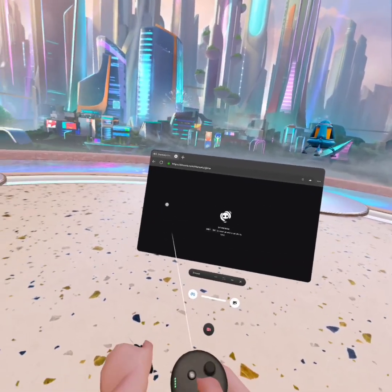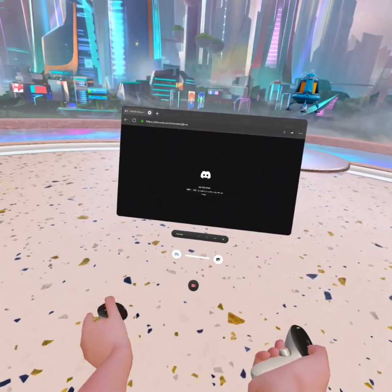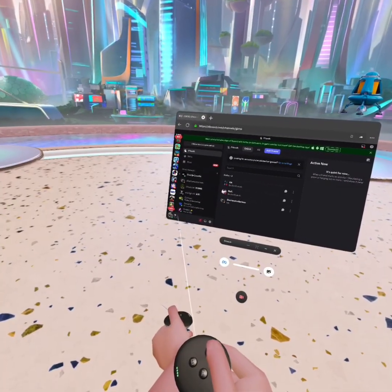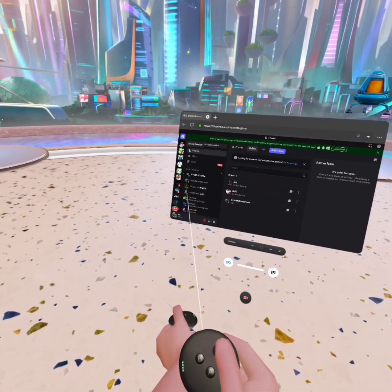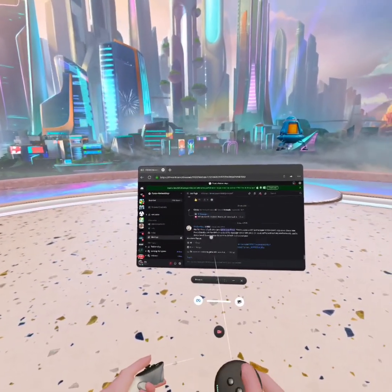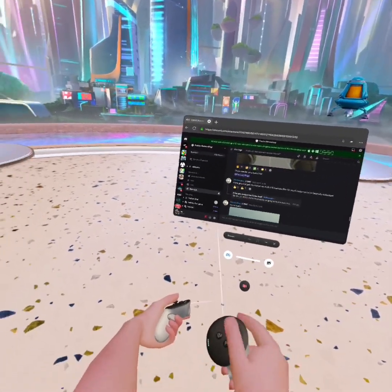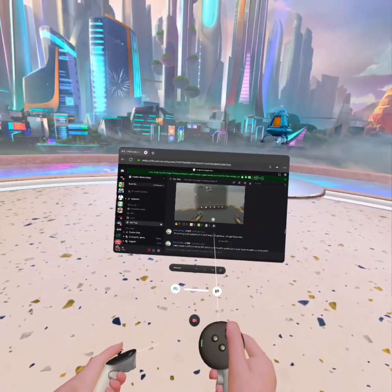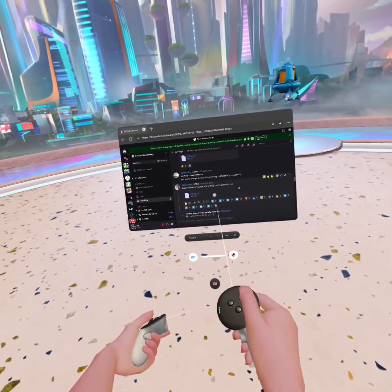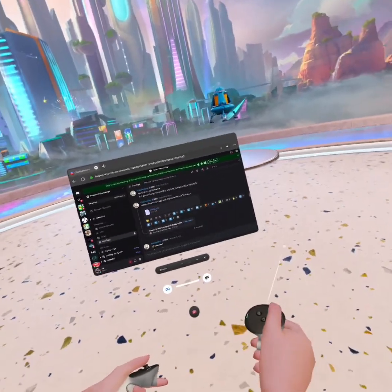When you go to the Discord server, go into the channel called devlogs and scroll up until you see the latest FN Plus. Download that — I already downloaded it so I'm not going to do that.